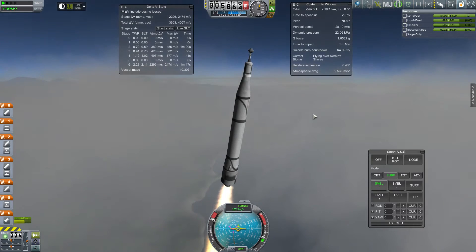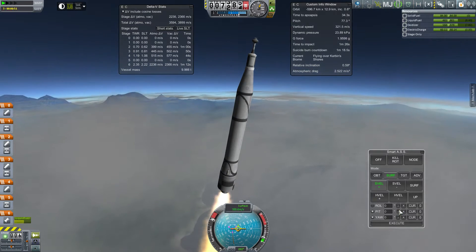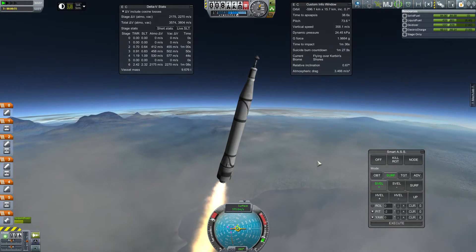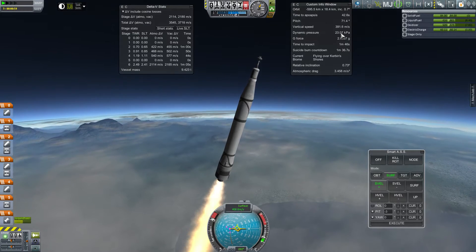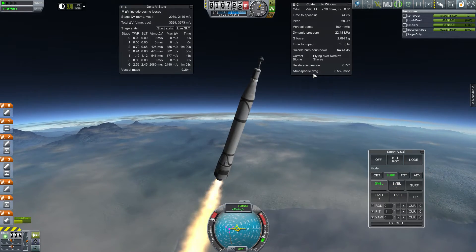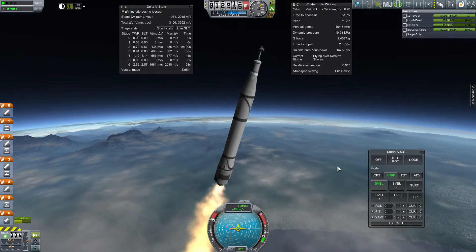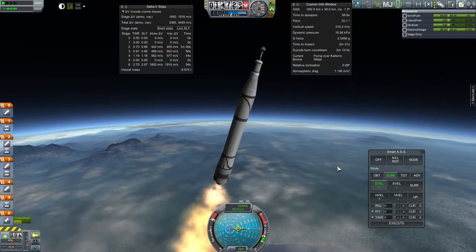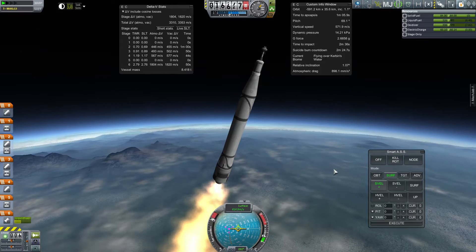This works really well because I can show off a bunch of the major concepts important to launching this mission. Let me keep an eye on some of the numbers here — dynamic pressure is coming down, we're getting a lot of atmospheric drag, so let's go straighter. You can't really do the same type of gravity turn, gradually curving over, in stock.